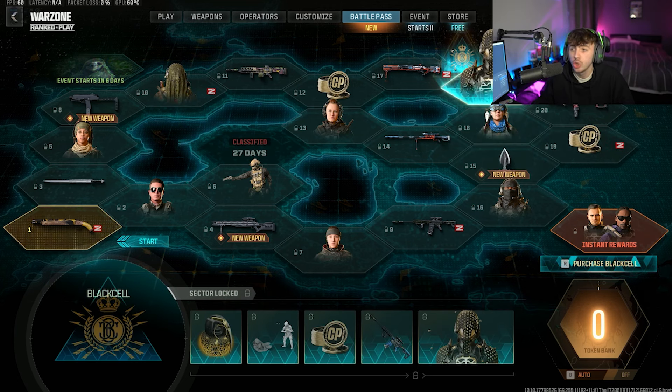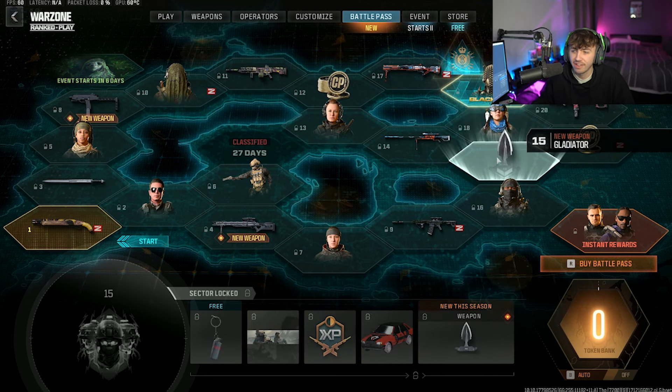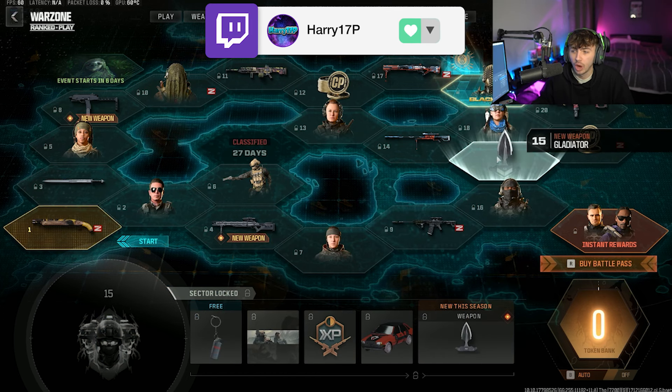However, if you do buy the Black Cell, you can start from up here and it's only going to cost you 10 tokens to go through Tier 18 and Tier 15, and that is going to get you there pretty quickly. But if you are starting all the way down here, you have got a little bit of a grind to get all the way up to here.